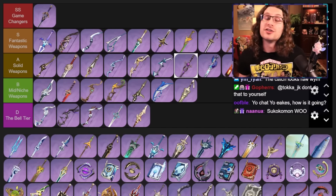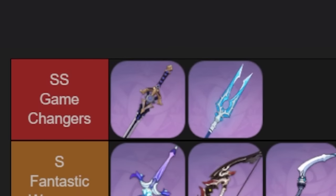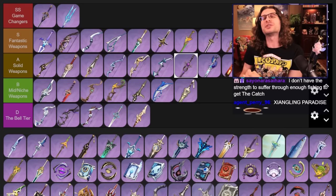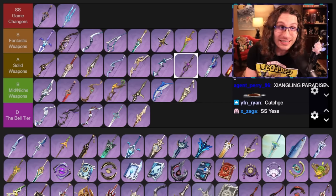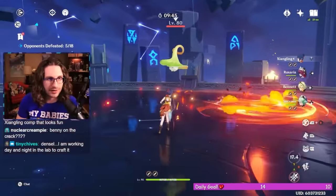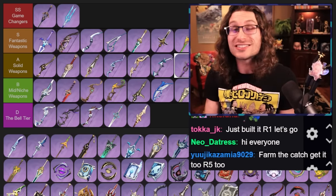Ladies and gentlemen, it is time for The Catch — the free-to-play weapon that you have all heard is so good. Is it really that good? Yeah, it is, dude. Go farm The Catch. I'm sorry they made it the most tedious, annoying way to get it, but it's so good. Energy recharge, elemental burst damage, crit rate, and damage increase — this is legit almost best in slot Xiangling. There are only a few five-star weapons that are better. Raiden Shogun loves it too — it gives all the stats you want on her. It works on almost every damage-dealing polearm character. Do yourself a favor, go get it.